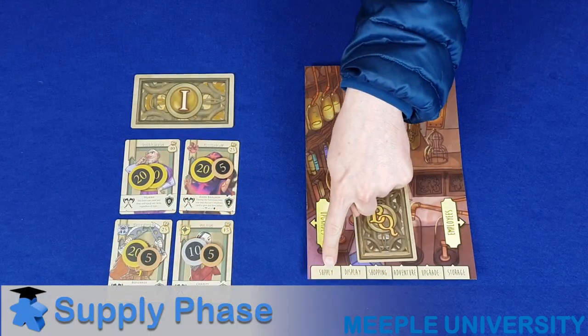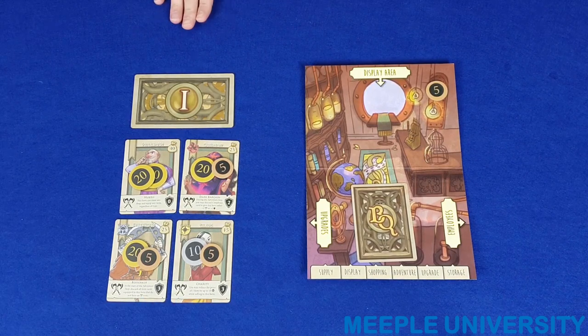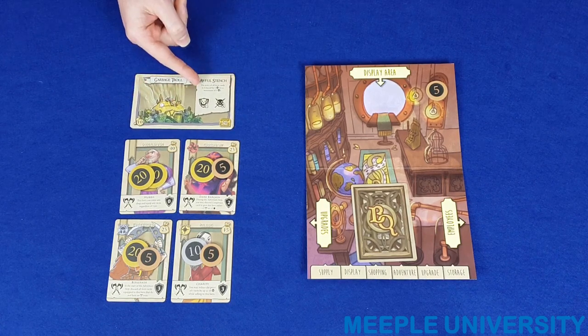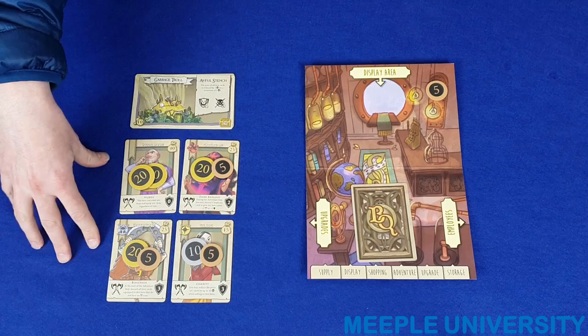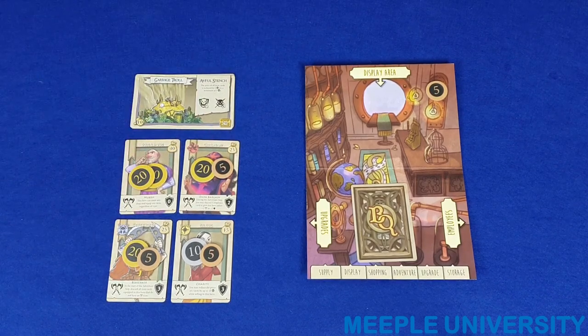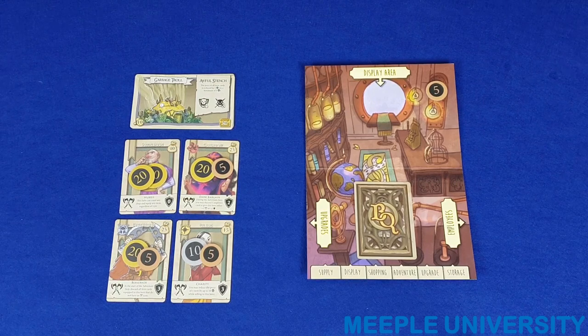The first phase in each round is the supply phase. The first step of the supply phase is to flip the top card of the monster deck over if there is not a face-up card already there. Players should then read the effect on that monster card, as it will have some impact on one of the phases of the game. You'll also be able to see the heroes face-up that will be available in this round, although they don't take part in this phase. Players may have cards left over in storage from previous rounds and will also have some money.